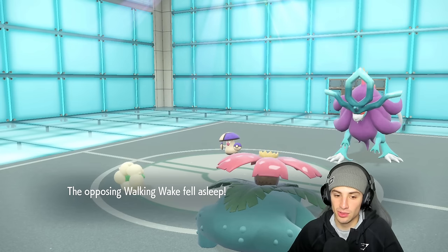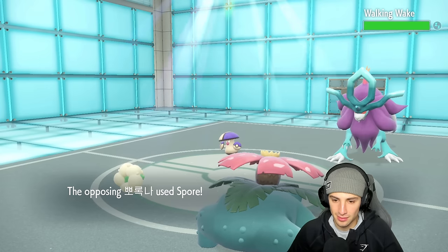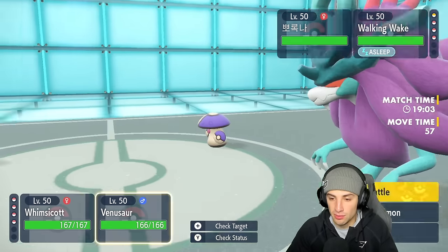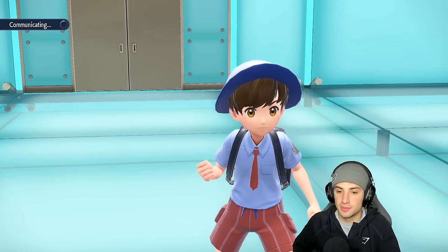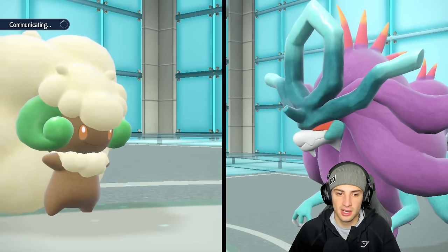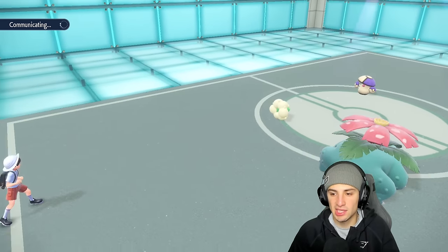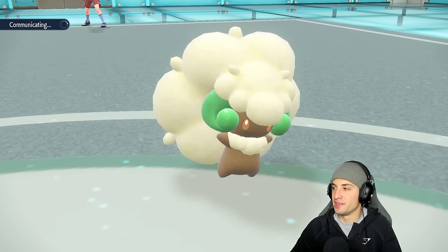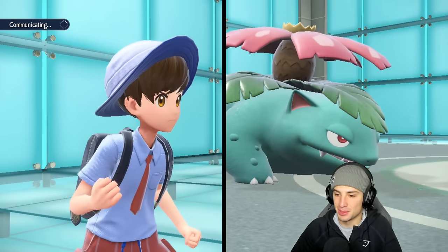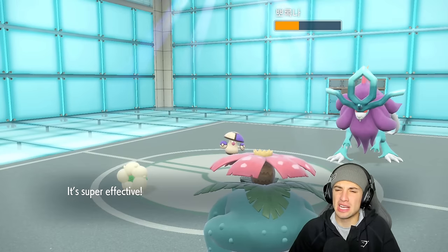We put their Walking Wake to sleep — looking amazing! Amoonguss tries to put me to sleep but we're both Grass types, so it won't affect me — very silly. Moon Blast is gonna fly and I just rip Weather Balls into Amoonguss. With the sun up, Weather Ball becomes a Fire-type move, chunking up some nice damage. The best part about Venusaur is that when it uses Sleep Powder, the animation shoots powder out the top of its plant — looks so cool.